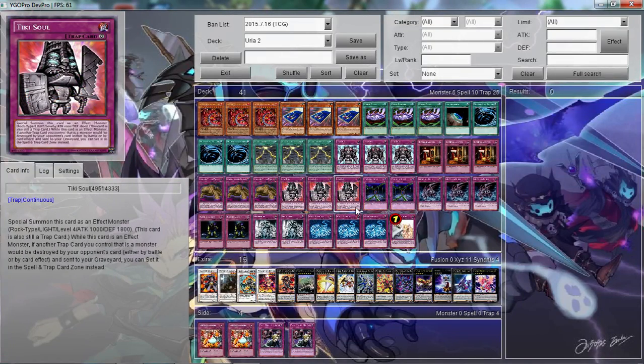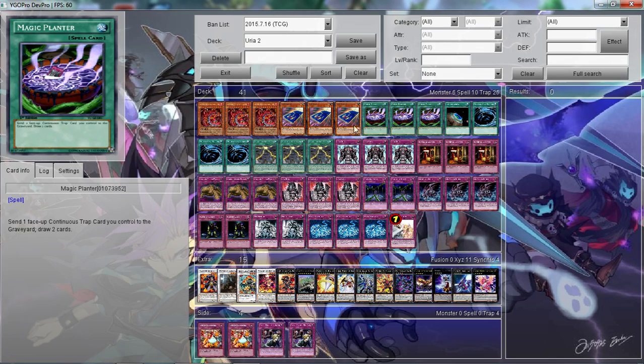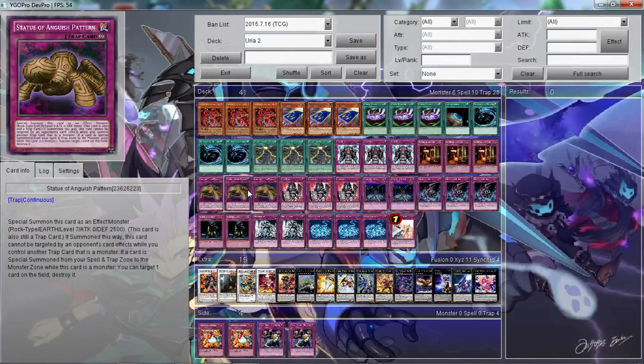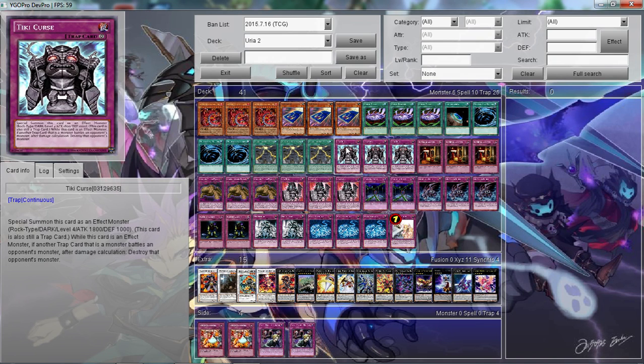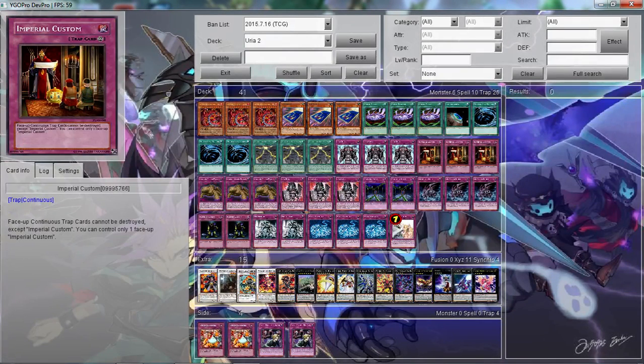That's my deck, guys — tell me what you think. I have a lot of fun playing this. It can get really high attack power and you can draw like crazy with Card Car D and Magic Planner. It's also really mean — people hate playing against this deck because Anguish Pattern basically says 'screw everything you have.' Tell me what you guys think, and thank you all for watching. Have a great day. Peace out.